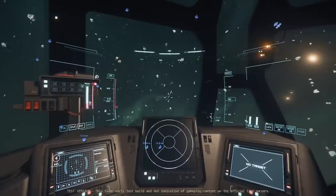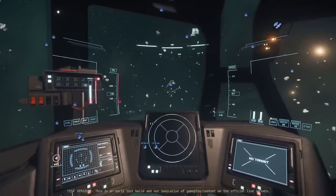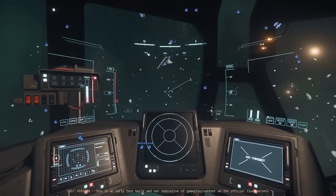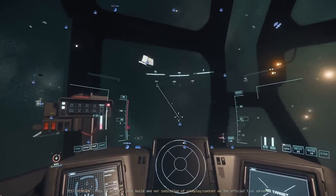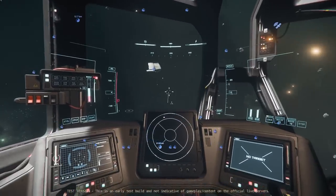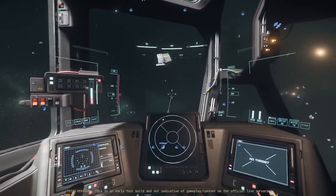You can find salvage wrecks in asteroid fields and Lagrange points, which are the space stations that have asteroids around them. You could salvage any destroyed ship, or even a brand new ship, as long as it has its shields down. But if you can find them, the best things to salvage are these little ship pieces that I like to call chicken nuggets.